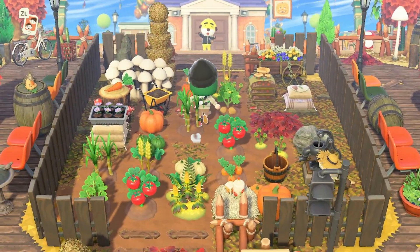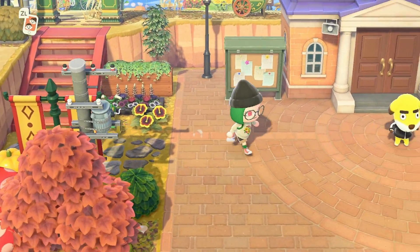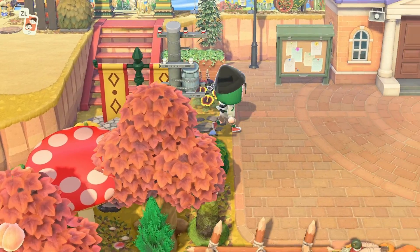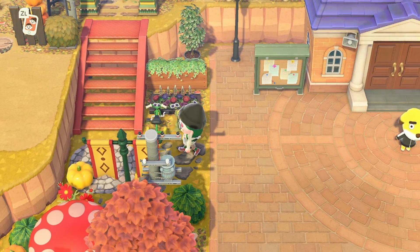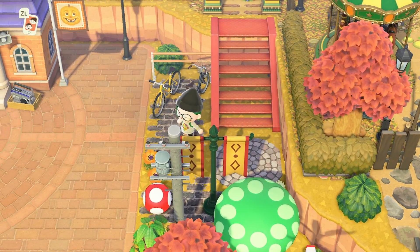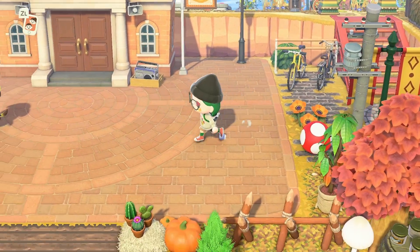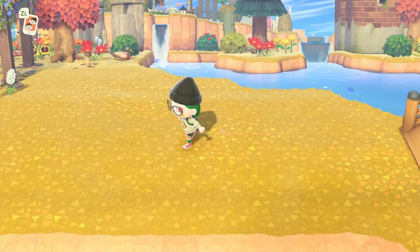Here are some little areas that I did — I just had grass in this area, there wasn't anything here. So I just kind of designed just a little bit: put a bike, some plants, some custom codes. And over here I did the same thing — just some bikes, custom codes, very simple stuff.